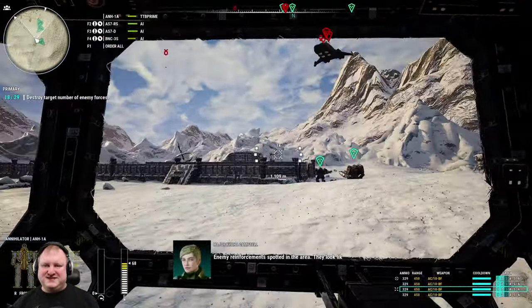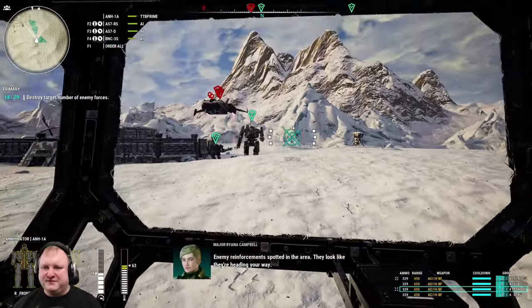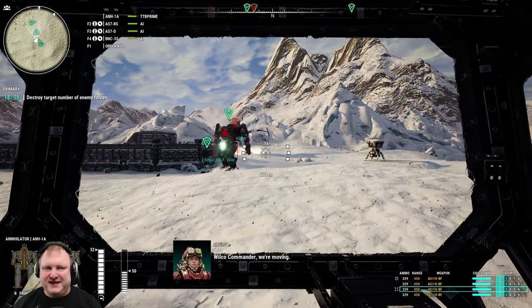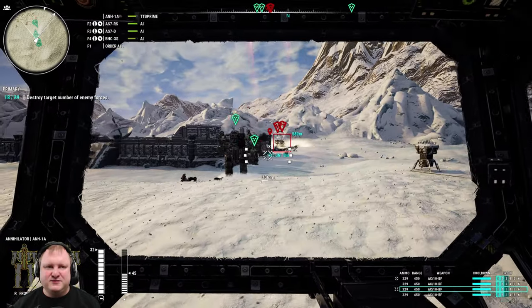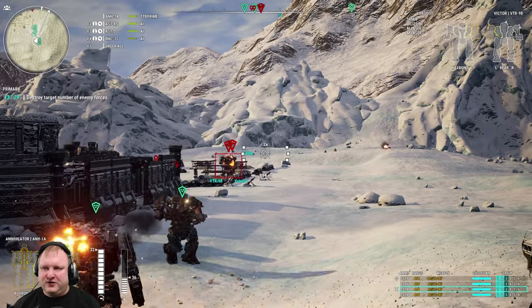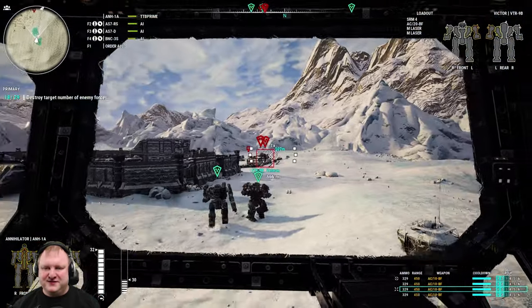Time to cool down once again. We have to walk a little bit. There's something big in there - it's a Rifleman, 2 J. Edgars potentially, and a Dictator! We're almost in range and almost cooled down.